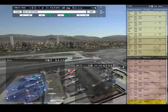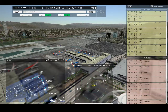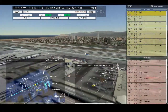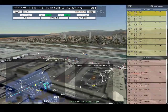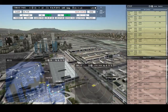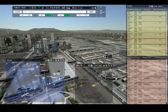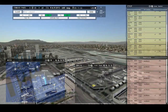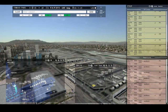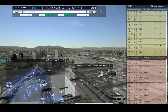Los Angeles Tower, Delta 40 requesting push and start. Sky West 5262 with you, runway 24 left. Los Angeles Ground, United 1578 ready to taxi. United 1578, runway 25 left, taxi via Charlie. Sky West 5425, taxi to terminal via Bravo Uniform Charlie. Delta 2754, runway 25 left, cleared for takeoff. Southwest 494, ready to taxi. Southwest 107, taxi to terminal via Echo.